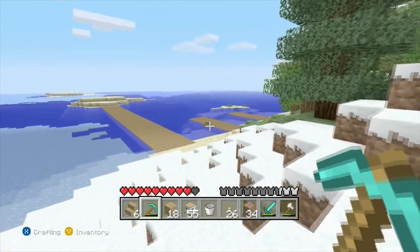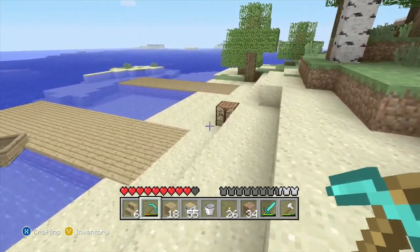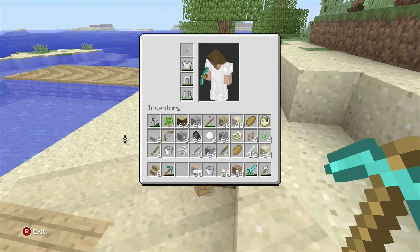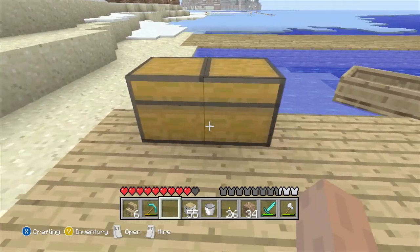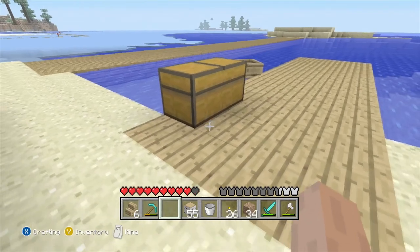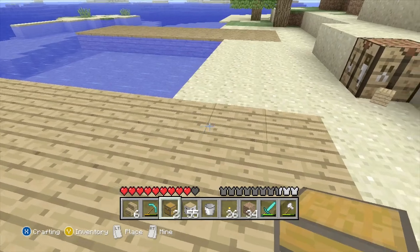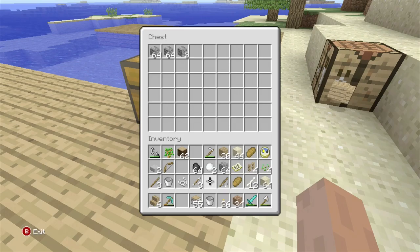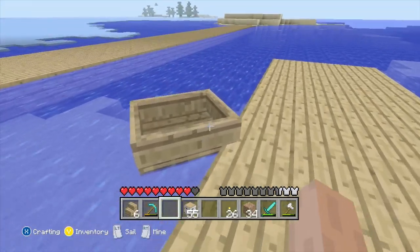The boat has drifted back to the dock - I can say that the boat is enjoying the dock, that's great. Let me make a chest to put some stuff away because my inventory is too full. Put some cobblestone, some sticks, put my fishing rod in there for now, I don't need it. Yeah okay, a bucket too. So let's see how boats work.